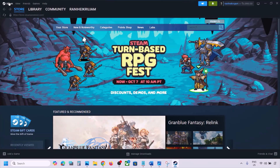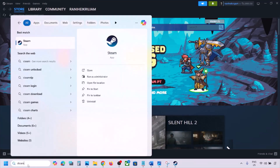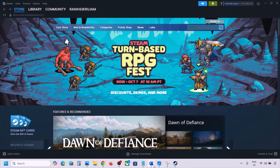If still not working, restart Steam. Go to Steam at the top, click on Steam, and then click on Exit. Once Steam is closed, type Steam in the Windows search box, right-click on Steam, and then click on Run as Administrator.